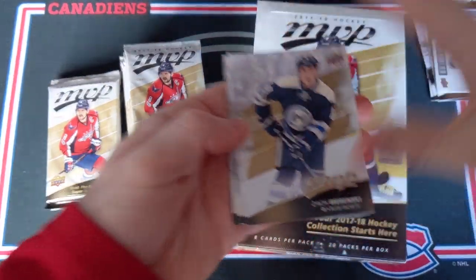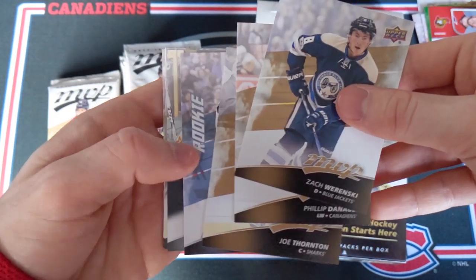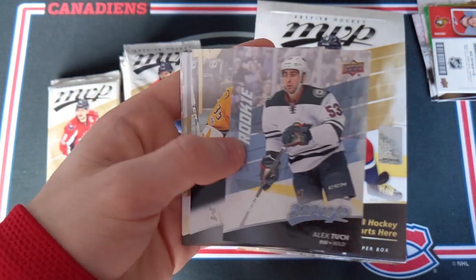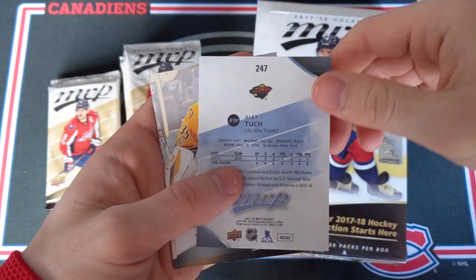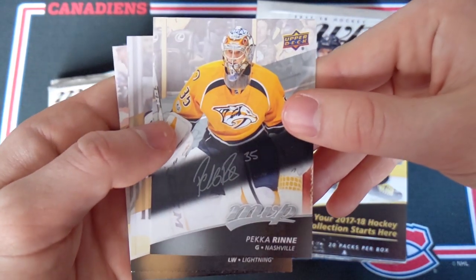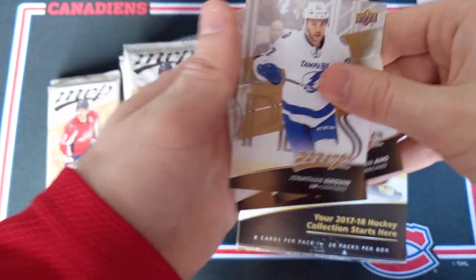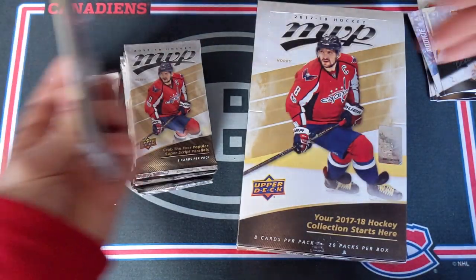Let's try and go a little faster because we do have a lot of packs in here. Sakwerensky, Philippe Danault, Joe Thornton, Alex Tuck — rookie, that's very nice. Very, very good player for Vegas. And Pekka Rinne would be another silver script card. Jean-Gabriel Landeskog, Sebastian Aho, Anders Lee.